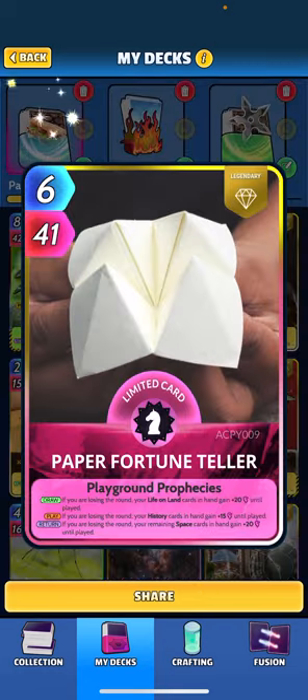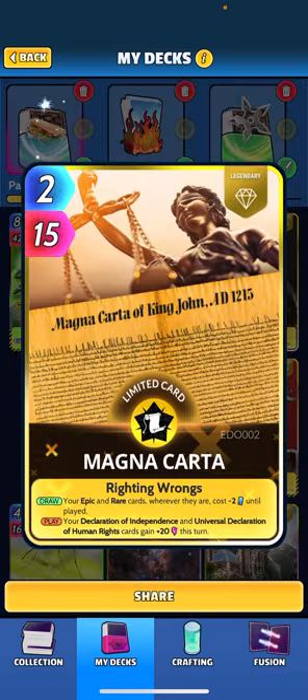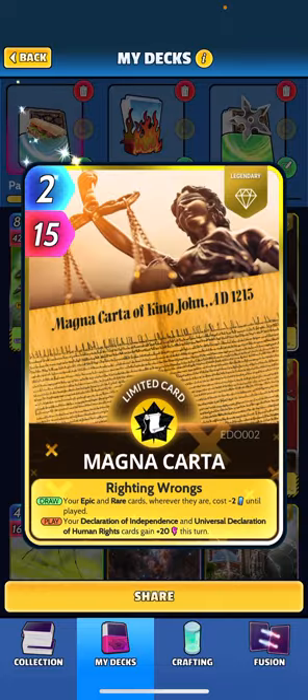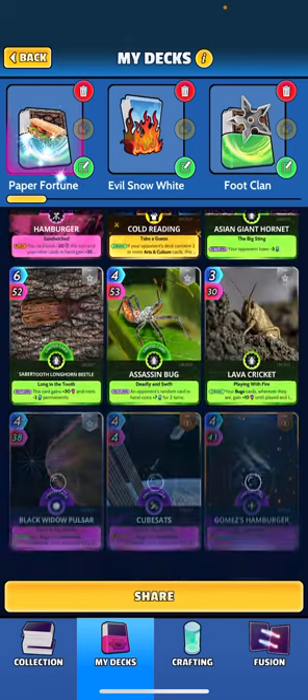Because of this card, we're going to rock primarily life on land, history, and space cards and see if we can make it work in a fun casual deck. One of my history cards is Magna Carta, and because of this card we added a lot more epic and rare cards, leaning more on a budget-type deck. It's not really a full budget deck but Magna Carta allows us to play a lot of epic and rare cards at a discount in casual.